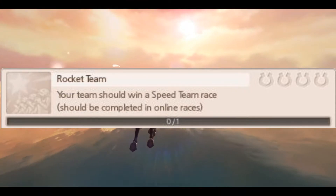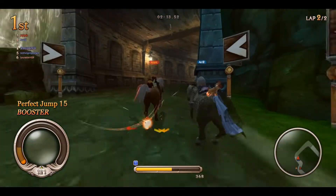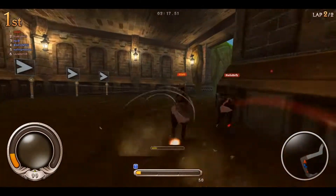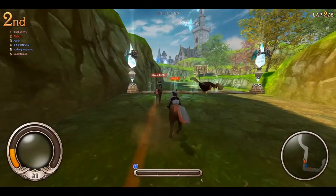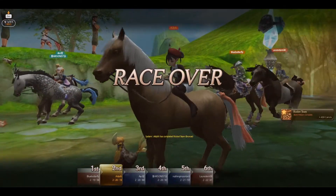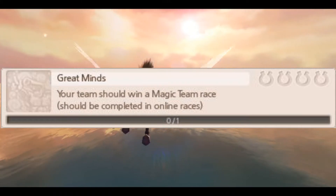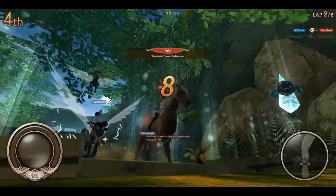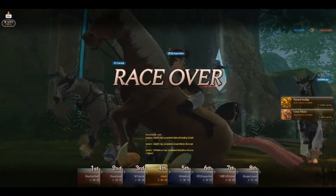Rocket Team. One of the easier achievements of the bunch, this one wants your team to win a speed team race. Thankfully you don't have to do anything special other than be on the winning team. Great Minds. This achievement is identical to Rocket Team except your team needs to win a magic team race.